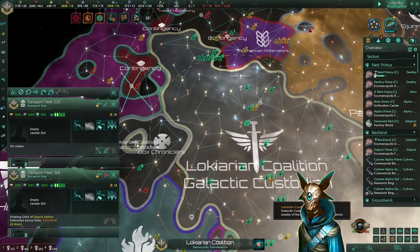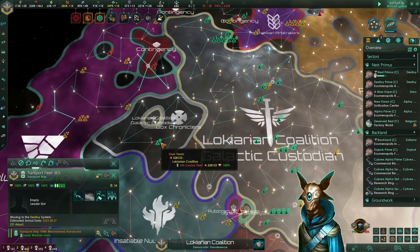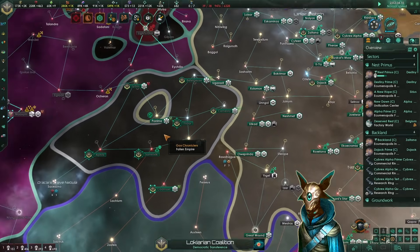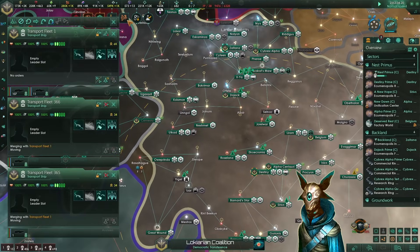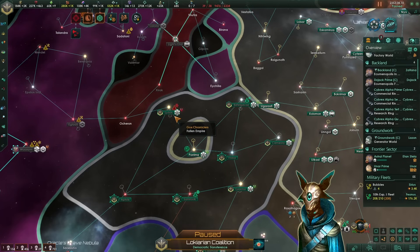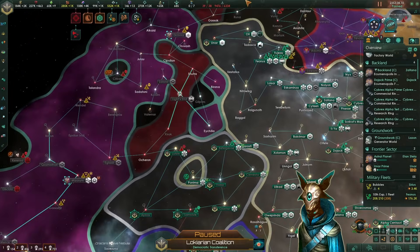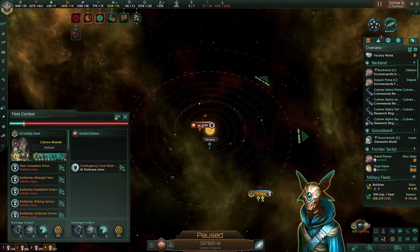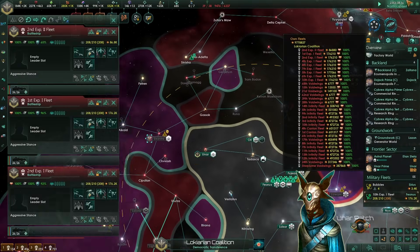Now that we have built a very large army force, we can neutralize them to conquer the fallen empire worlds remaining. This is because we want to have more population to fill all of our ring world sections. The contingency had to be on our way, right? Let's cause some chaos in their systems using our infinity fleets on the other side of the galaxy.